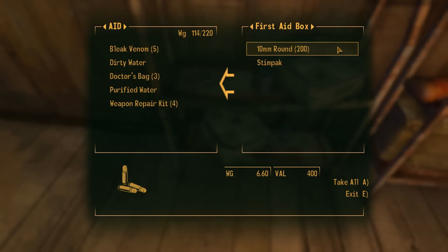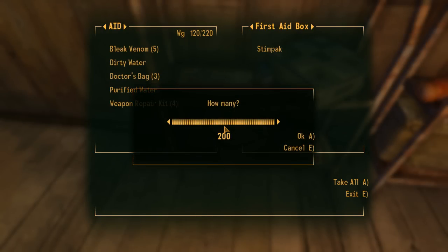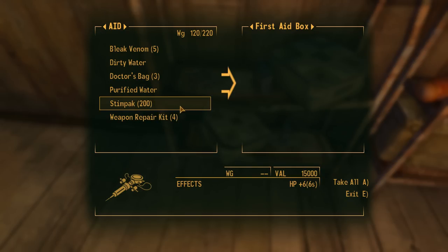Left-click on the item you placed in, and immediately after press the A button. If you do it right, a pop-up message will appear asking how many items you want to take, and by pressing OK you will receive 200 stim packs instead of just 1. Afterwards, you can go into settings again and disable hardcore mode.